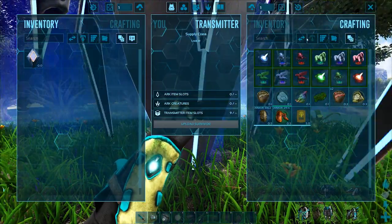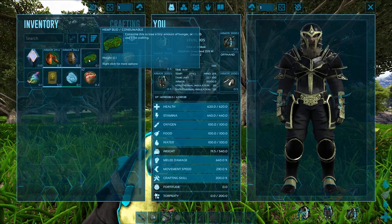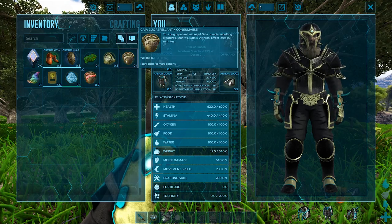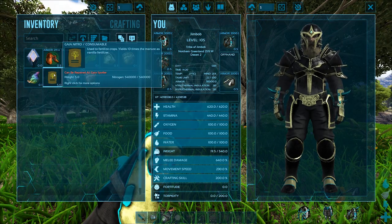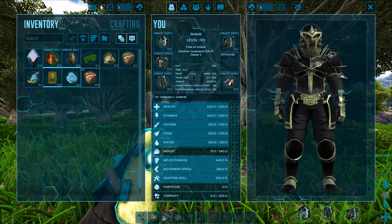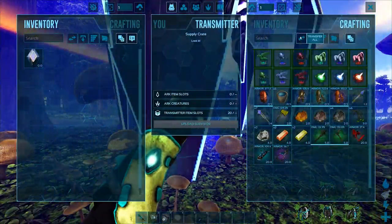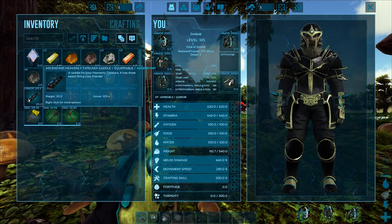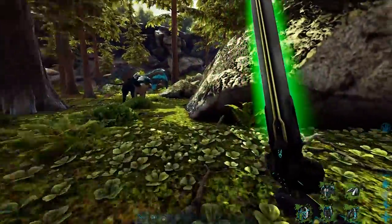And Miracle Grow - that's like re-fertilizer - bug repellent, fertilizer which is a lot more potent than normal fertilizer, fruits, and dino repellent. Blue double - take all. And quite a few saddles - one, two, three saddles. That's a good quality. Right, let's get out of here.